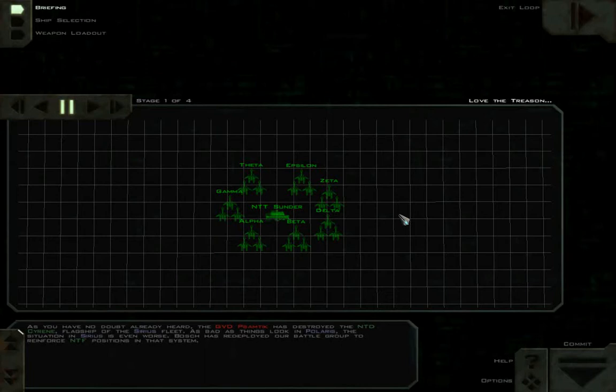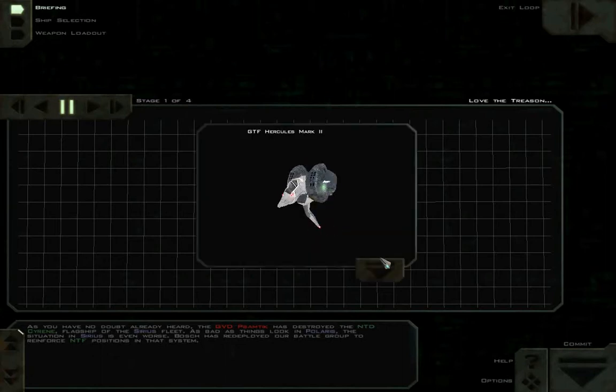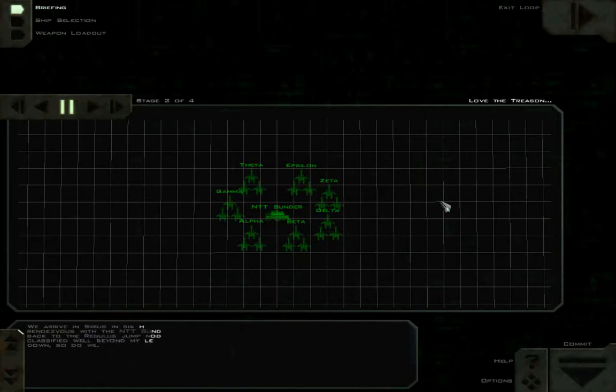As bad as things look in Polaris, the situation in Sirius is even worse. Bosch has redeployed our battle group to reinforce NTF positions in that system. Yeah, that's a lot — it's pretty much as many fighters as you think, viewers, and they're all Hercules Mark II. We arrive in Sirius in six hours. The 185th will be deployed immediately to rendezvous with the NTT Sunder. Our mission will be to escort the transport back to the Regulus jump node. The cargo on board the Sunder has been classified well beyond my level of clearance — let's just say if the Sunder goes down, so do we.